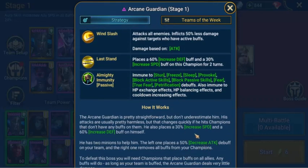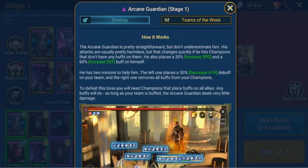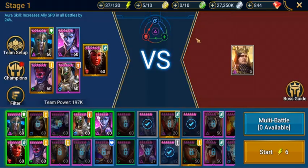He places a 30% increased speed and 60% increased defense on himself. He has two minions to help him out. The left one places a 50% decreased attack debuff on your team, and the right one removes all buffs from your champions. You really want to take them out first as quickly as possible so they're not affecting your boss fight. To defeat this boss you will need champions that place buffs on allies — any buffs will do.